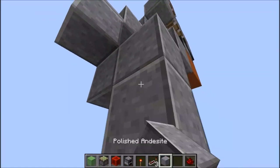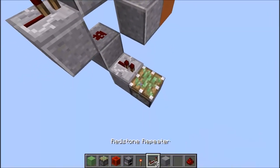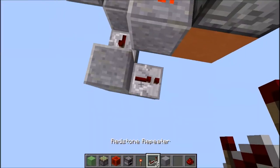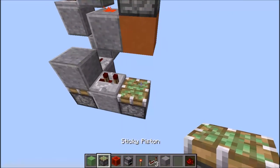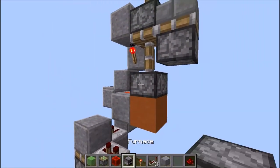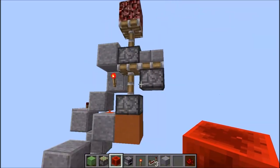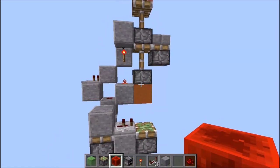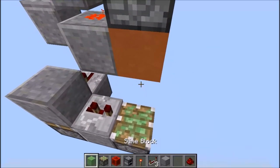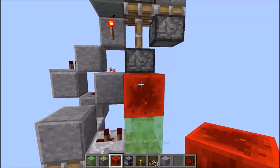Par la suite ici on va mettre un repeater et on va créer notre impulsion. On crée une petite impulsion classique. On va la sortir à deux tics et ici il va falloir utiliser le slime bloc et le bloc de redstone. C'est pas obligatoire, c'est de la façon dont je fais le double piston. Vous pouvez le faire d'une autre façon. On utilise un slime bloc et un bloc de redstone.